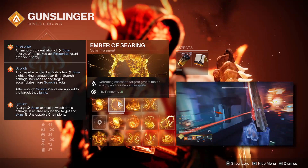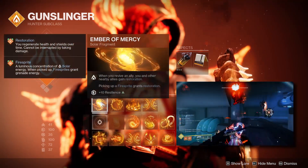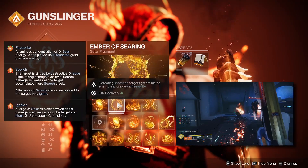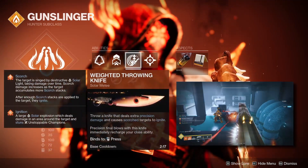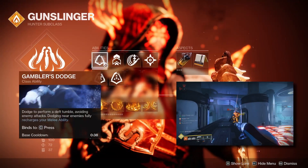The next is Ember of Searing — defeating scorched targets grants you melee energy and creates a fire sprite. The main reason is to generate fire sprites to proc Ember of Mercy and keep our infinite restoration going. It also generates melee energy whenever we defeat a scorched target, and we're going to be defeating a ton of scorched enemies, so it's a nice way to regen our throwing knife charge if we lose both charges and don't have our dodge back.